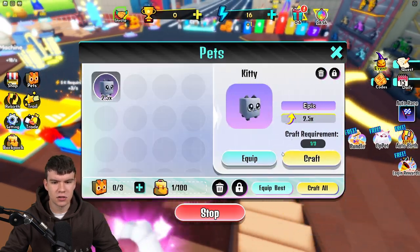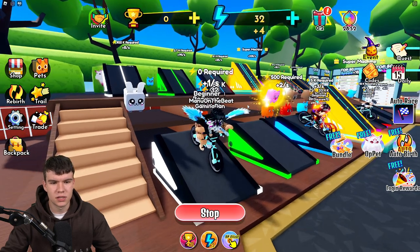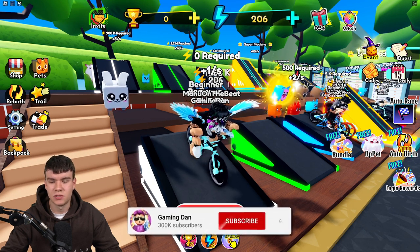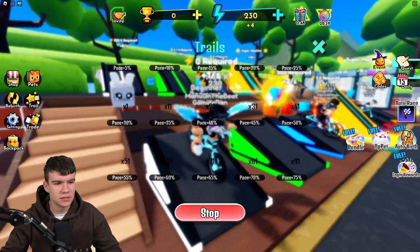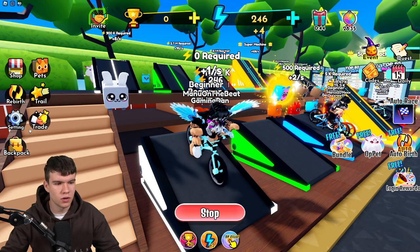I have this kitty pet over here — let's equip that right now. That should help us, and it's now going to give us four every single time we train. Let's claim these up. Soon enough we should be able to get into the 500 required area. Let me know what your best pet is inside Bike Simulator!